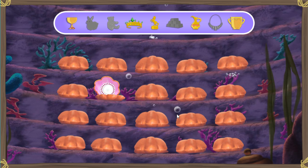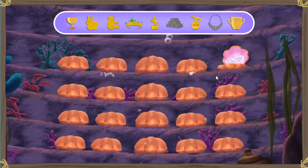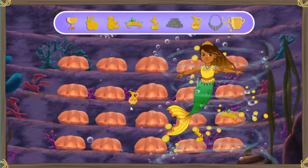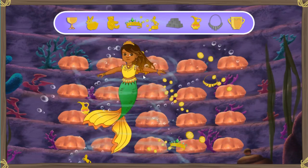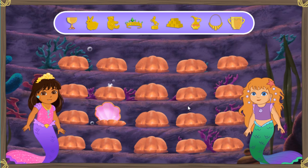Let's get that gold. Good one. Buen trabajo. Uh-oh, it's La Sirena Mala. She's trying to stop us from getting the gold back. She's stirring up the water and mixing everything up. Click on her to make her stop. That was a close one. Muy bien. Excelente. We got all the gold items. Thanks for helping.